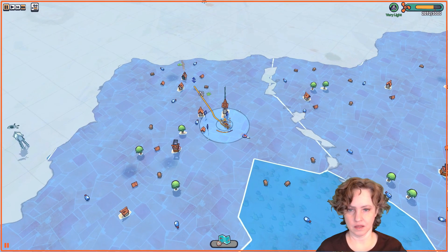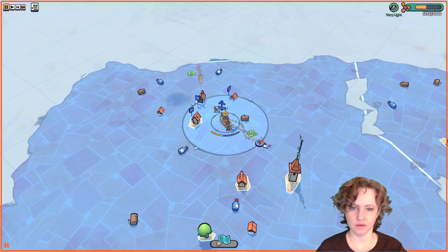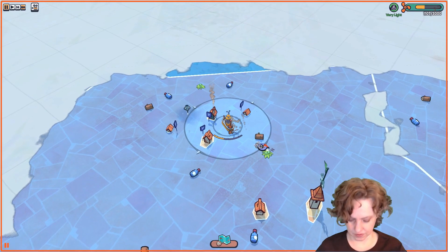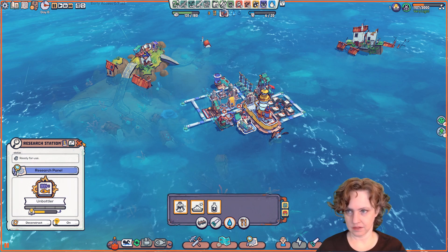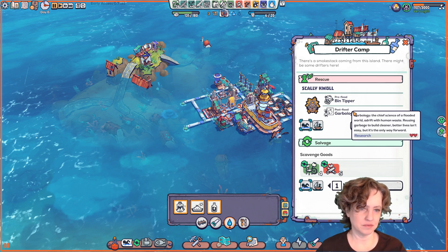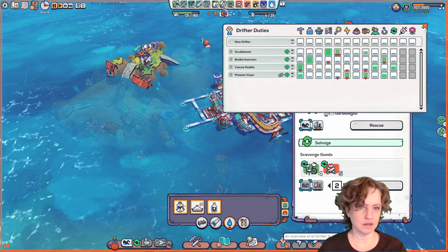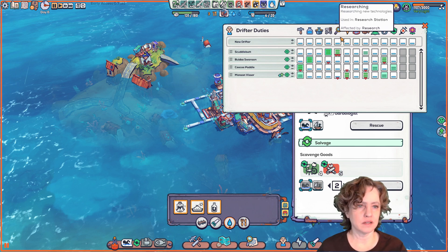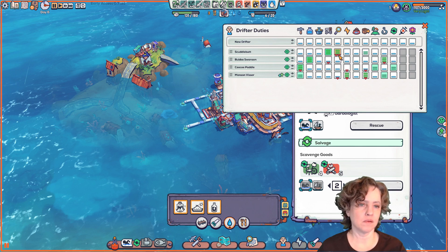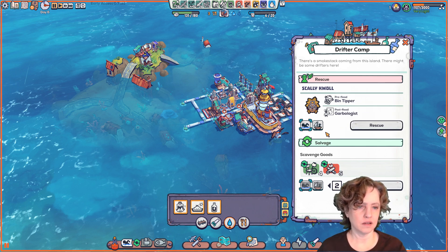So can we get over there now? In the past you could click one time and it would show you where you're queued up to go, then click again to actually go there. So first let's take a look — this is not a doctor. Garbologist — research, athletics, salvaging. Let's definitely get the scavenged goods. Our researcher is also our crafter, so that might be okay. Oh, loves research, good at athletics and salvaging. Yeah, we'll go ahead and rescue.